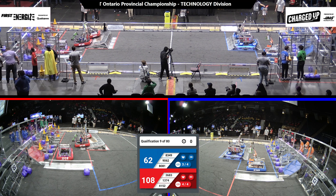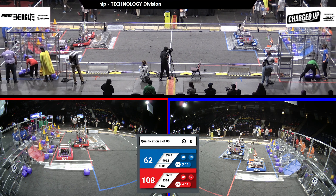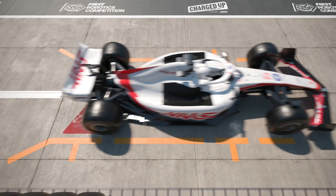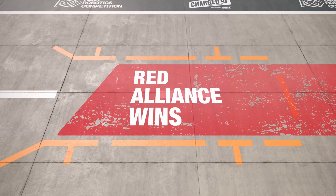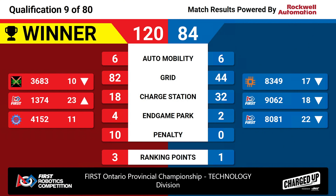And that is time. We'll have your official scores in just a moment. That match goes to the Red Alliance with a score of 120-84. The Red Alliance is walking away with three ranking points, bringing up 13-74 but bringing down 36-83.